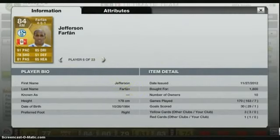Next I've got Jefferson Farfan. He's got 91 pace, 85 dribbling — he plays for Schalke. I picked him up for 1.8k. This guy is another pace abuser.